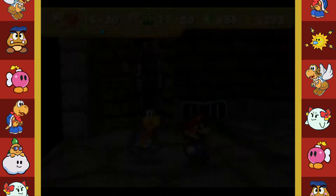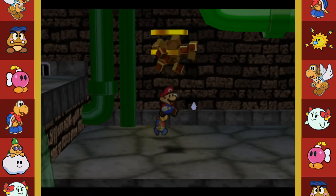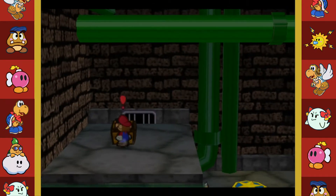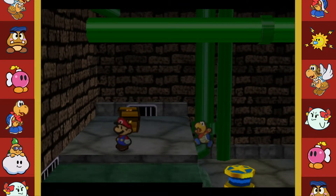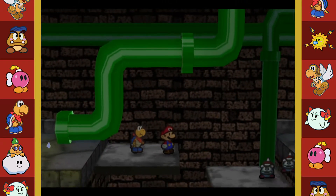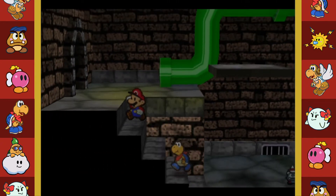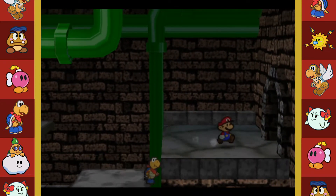Let's sneak by this other one. Hello trampoline! Where are you gonna take me? Get me up there - there we go! A Power Smash badge! That's actually the very first badge you get in Thousand Year Door. Not bad at all - get me up there! We made it!